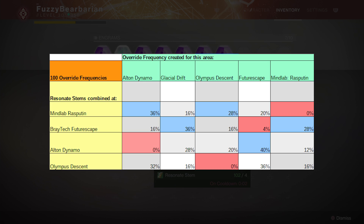The first thing that is extremely clear on this table are the zero percents. These show that if you want an override frequency for a sleeper node in a particular area, the odds are against you getting it if you combine your resonant stems in that same area. There is a four percent result for Futurescape, so it's not a hard lock — it can happen — but the odds are definitely against you.